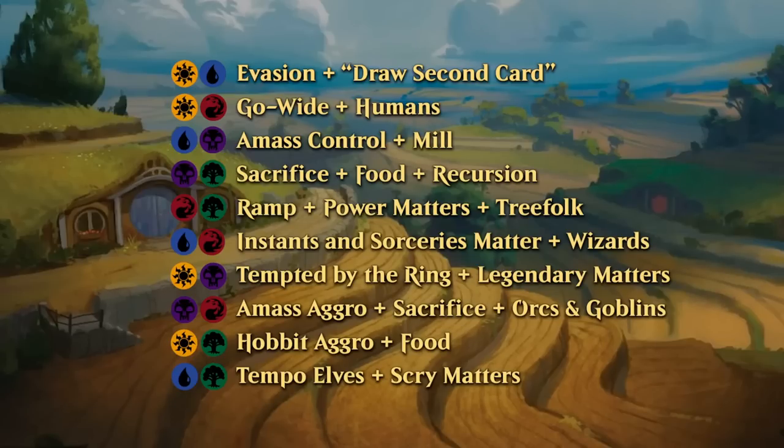Green-white cares about food tokens and has a big hobbit sub-theme that's pretty aggressive — lots of cheap green and white hobbits that make food tokens and use them for other synergies. Blue-green is the Tempo Elves deck, with lots of elves and cards that let you scry, plus payoffs for scrying. Scrying not only helps your future draw steps but in the blue-green deck might also provide extra +1/+1 counters.